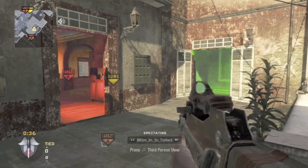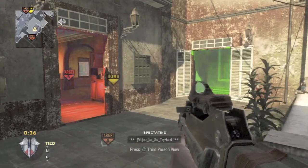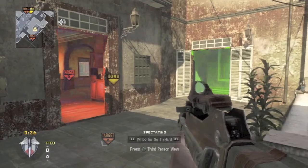Currently Tryhard is in top red and as you can see in the lower left corner he has 36 seconds to plant this bomb and win the round. But as you can see he doesn't have a whole lot of time left, so he has to think fast.